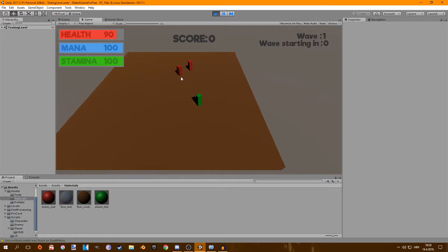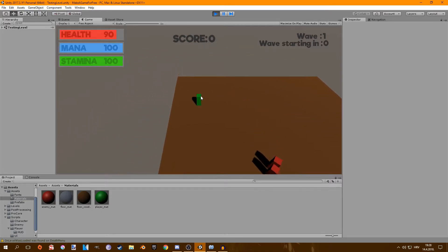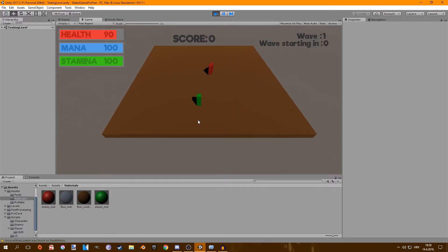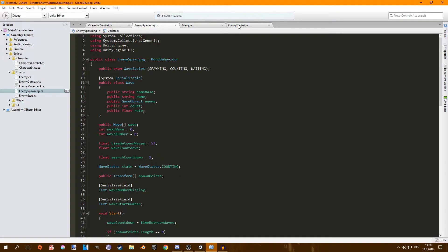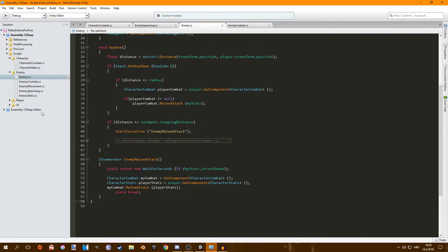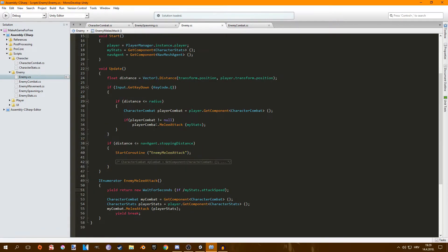Also, one thing I did with enemies is that now if you just walk up to them, they're not going to attack instantly. Before, if you got close to them they would damage you instantly, and it made it impossible to get through wave three or more. I created an IEnumerator in the enemy script, and now it does the same thing as before, but it adds a delay before the first hit as well. It's pretty simple — if you want me to make a video on that, just leave a comment.